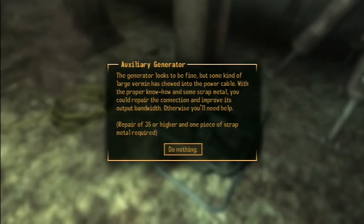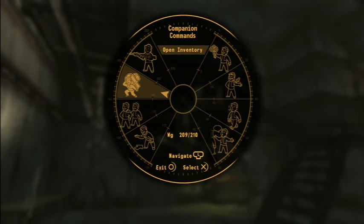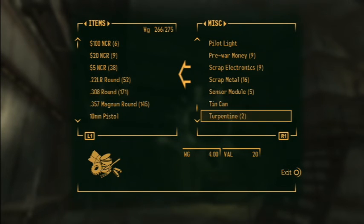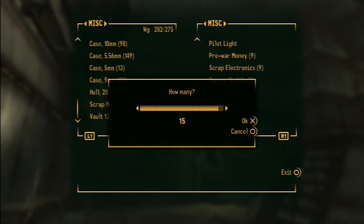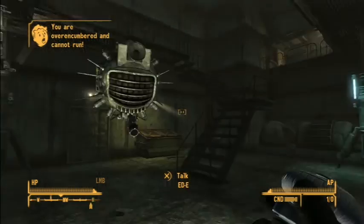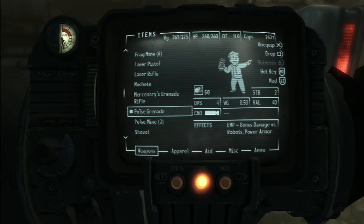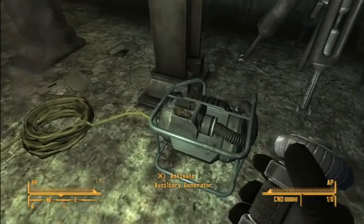Activating the auxiliary generator — it looks to be fine, but some kind of large vermin has chewed into the power cable. With the proper know-how and some scrap metal, you can repair the connection and improve its output bandwidth, otherwise you'll need help. Eddie has some scrap metal, so let's go get some from him. We also need to double-check our skill level — our repair is at 40, so we're okay.